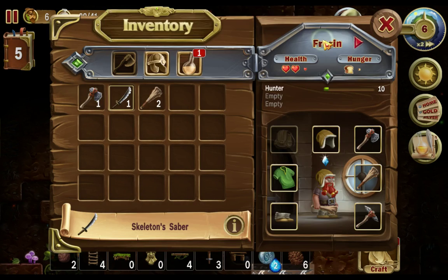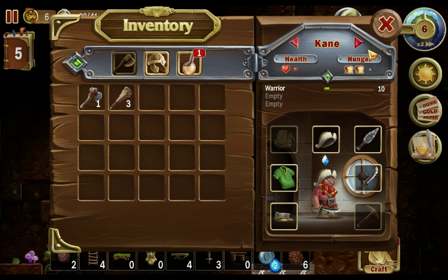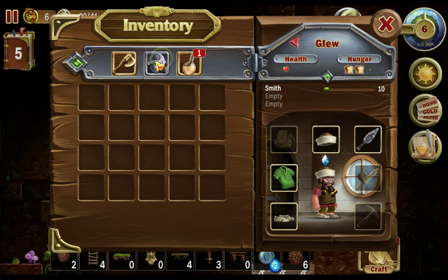Let's see what I got — a skeleton sword. I want to give that to the warrior because you need it. I say so. You don't even have a hat, young man — old man, whatever.